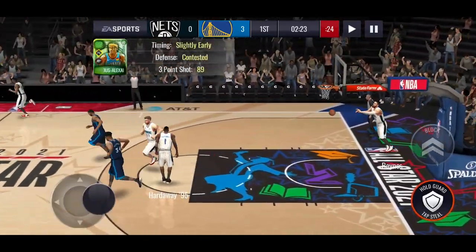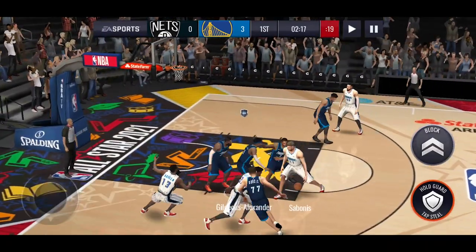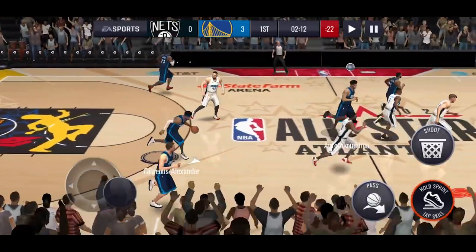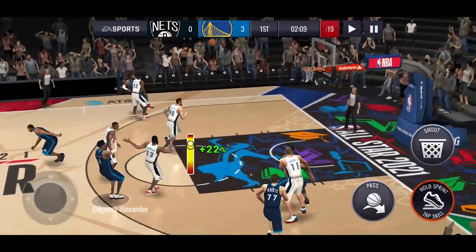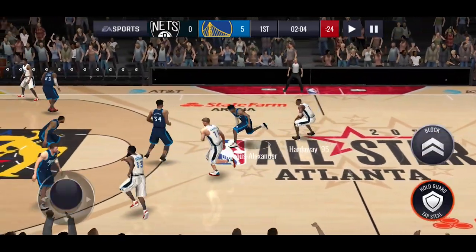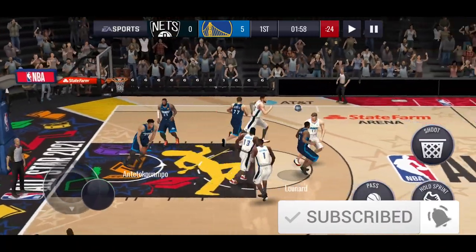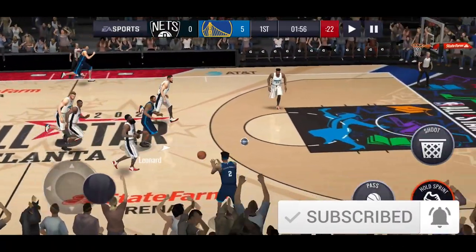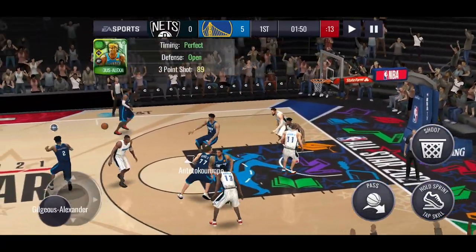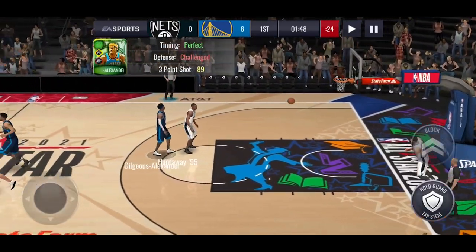We're in another game — Shea knocking down that three really nicely. Let me know what you think of the jerseys in the earned edition promo; I've got the OKC one on and it's looking pretty clean. Shea goes up for the mid-range shot and makes it even with the challenge. Lots of people seem to have Penny Hardaway — he's a pretty good card. I couldn't get him because of the live pass, maybe I'll buy him on the auction house. Shea bricks that three from the side.